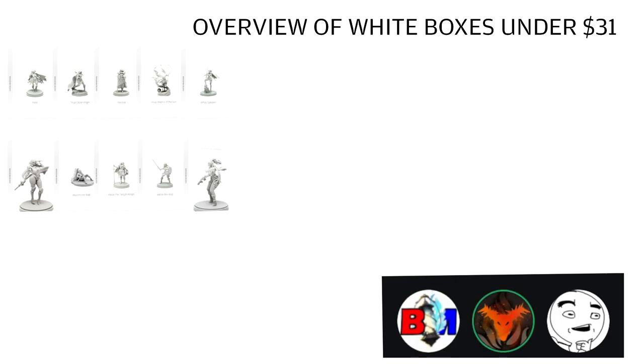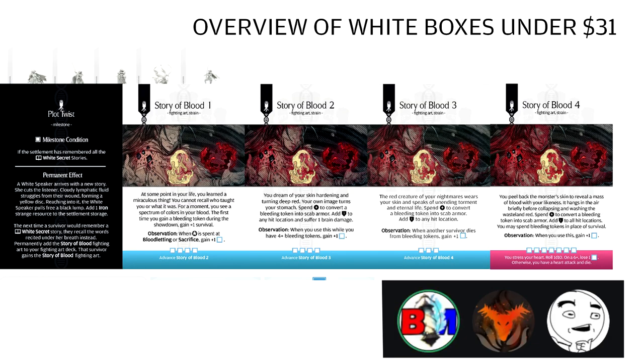Those are the caveats worth mentioning. Everything else we'll now talk about. We divided all current white boxes into two groups: below $31 USD and above $31 USD. We'll start with the below $31 category in alphabetical order — this is not a ranking. First up: the 10th Anniversary White Speaker, which is the reprint of the original White Speaker.